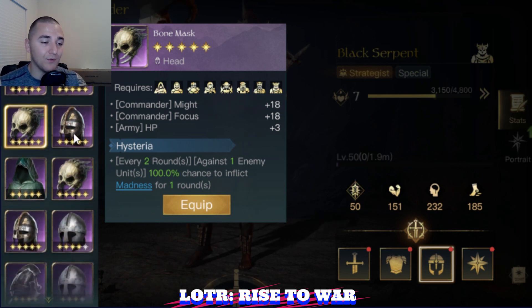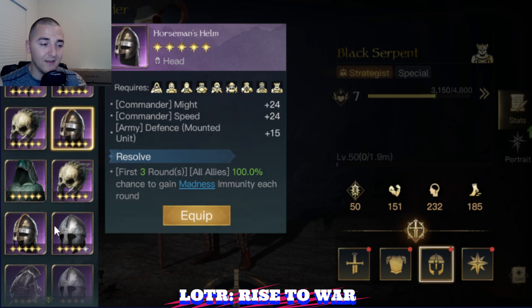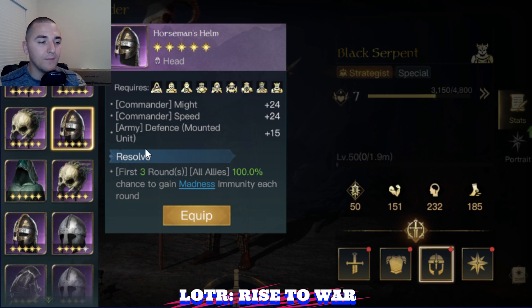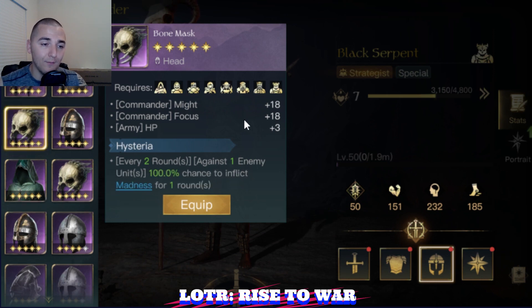Same as Witch King, in the mid-30s you're going to want to be running Anti-Stun or Anti-Madness. Personally, last season I ran Anti-Madness on him and not Anti-Stun. But the Bone Mask will be amazing early game with that plus HP.